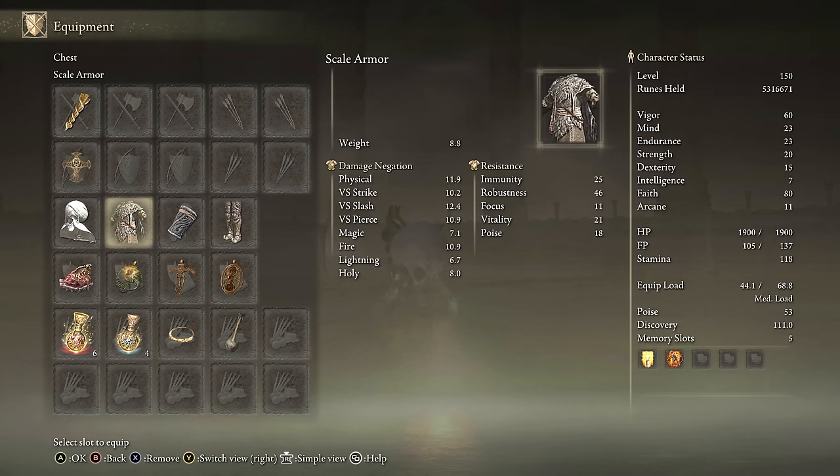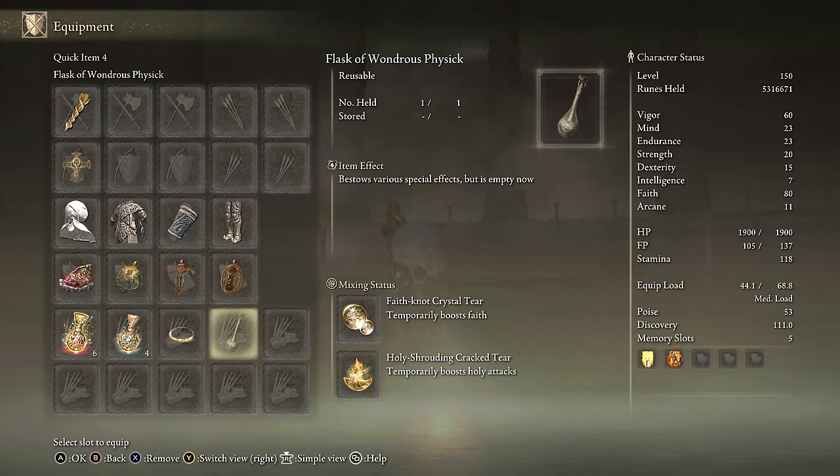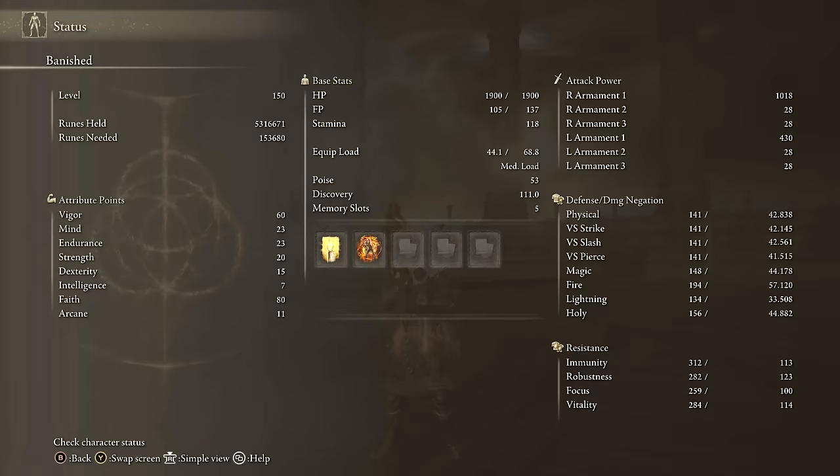For equipment: Envoy's Longhorn plus 10, Erdtree's Seal plus 10. The Envoy's Crown will boost this by 15%. We have the Shard of Alexander, Sacred Scorpion Charm, Ritual Swords Talisman, Ritual Shield Talisman, Faith Tear, Holy Tear. Stats: 60 Vigor, 20 Strength, 80 Faith. Running Golden Vow and Howl of Shabriri. This is on my most recommended builds list — definitely try the Envoy's Longhorn if you're a Faith build.